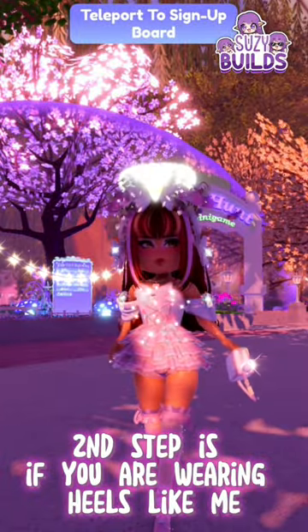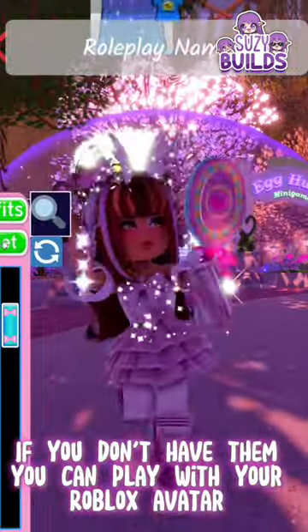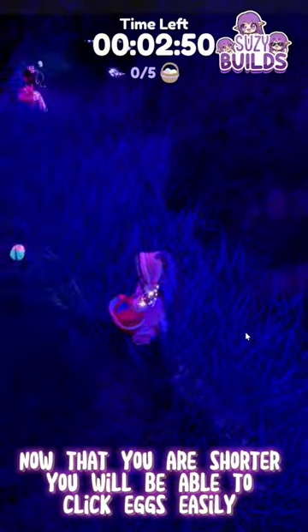The second step is if you are wearing heels like me, make sure to change them to high school boots. If you don't have them, you can play with your Roblox avatar. Now that you are shorter, you will be able to collect eggs easily.